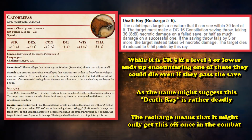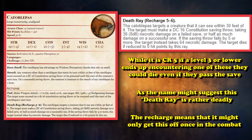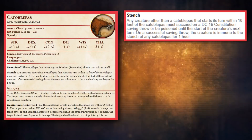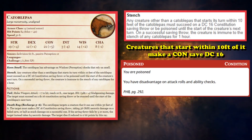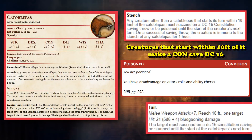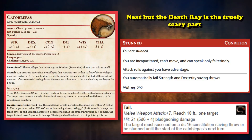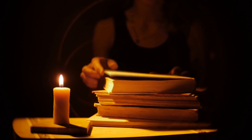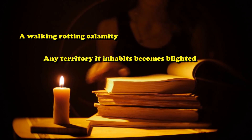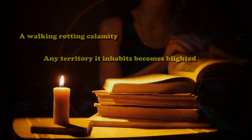Thankfully, the Death Ray has a recharge of 5-6, so it might only be able to use it once during the entire fight. Without its Death Ray, it has the Stench trait, where creatures that start their turn within 10 feet of it must succeed on a Constitution saving throw or be poisoned until the next turn. It also has a Tail Attack with a chance to stun creatures for a turn if they fail a Constitution saving throw. But definitely the danger of this creature lies in that Death Ray, and with the lore of the creature being a walking, rotting calamity where any territory it occupies becomes blighted, it definitely earns its spot on this list.